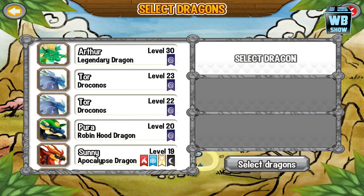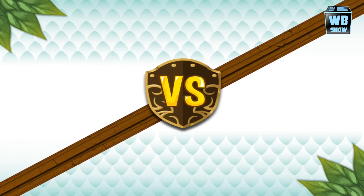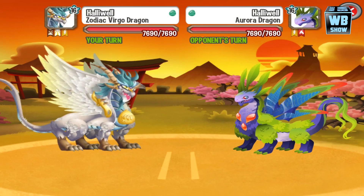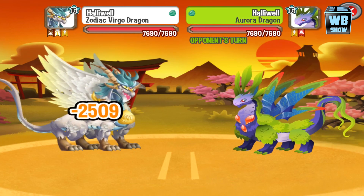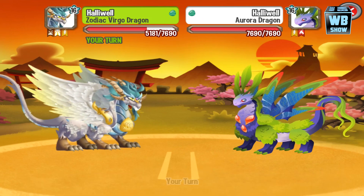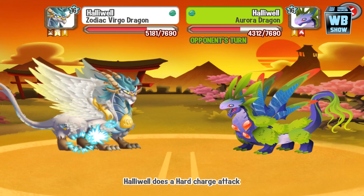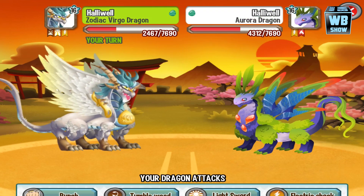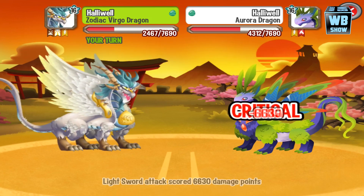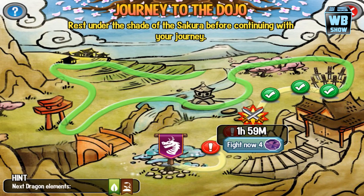We're going to be fighting an electric type dragon. I don't exactly remember the weakness for electric — I thought it was earth, but let's check it out together. I was wrong — you actually need to use a light type attack against the electric dragon.